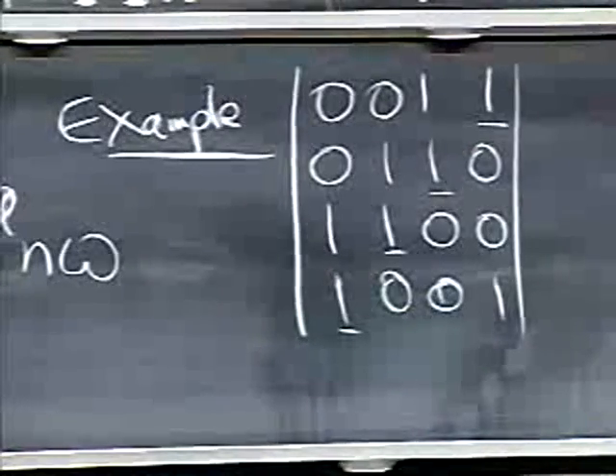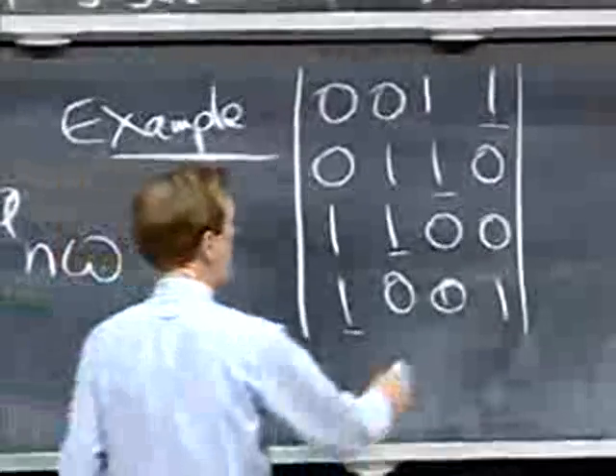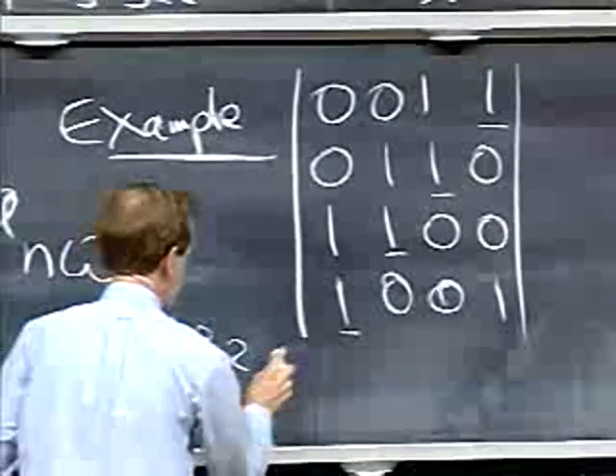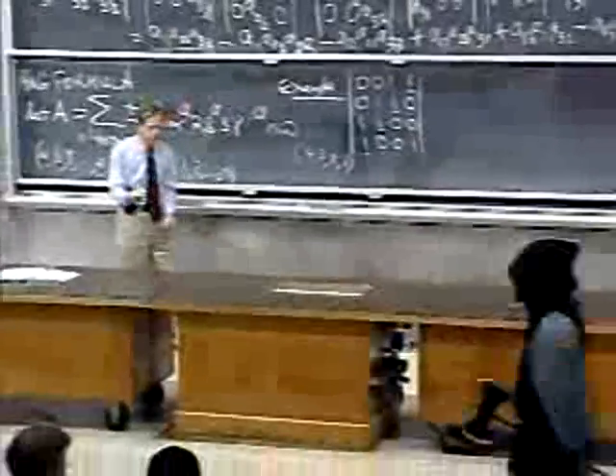And that comes in with what sign? Plus. That comes with a plus sign. Because that permutation — I've just written the permutation 4, 3, 2, 1 — and one exchange and a second exchange, two exchanges, puts it in the correct order.